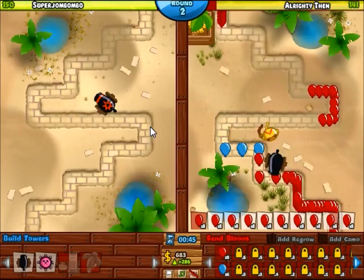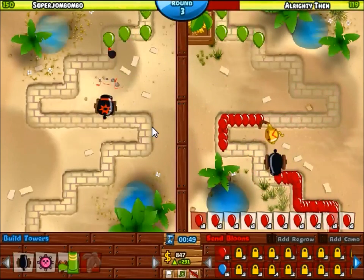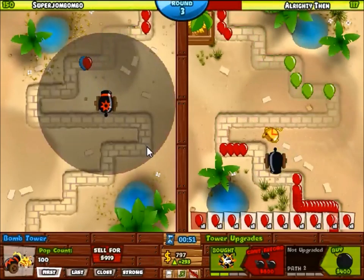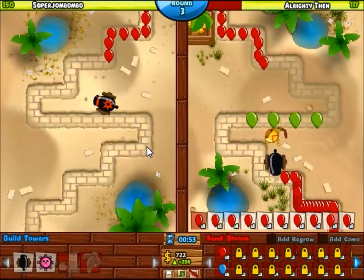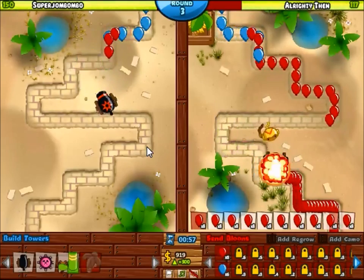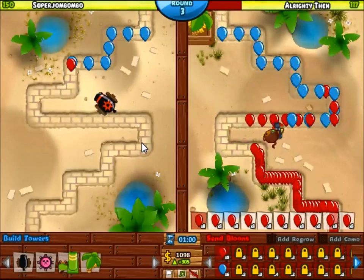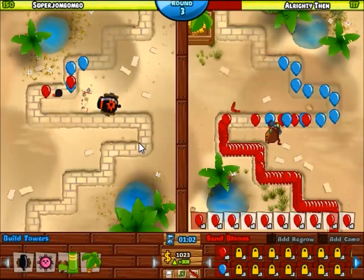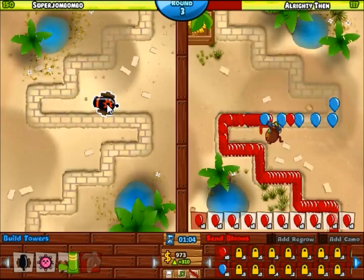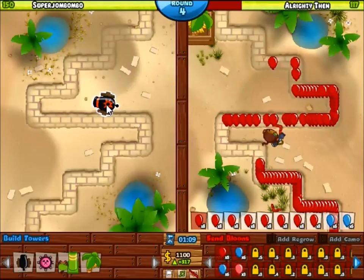Obviously things change based on the maps and based on what's going on. If the enemy does rush you with a really giant mega rush for whatever reason, you have to play your enemy — don't just play the game, play your enemy. Your enemy can have billions of dollars saved up by level 10 and send out a massive regrow pink rush, which can be pretty different than if you notice he's spending money on a bunch of towers and farms the entire time.